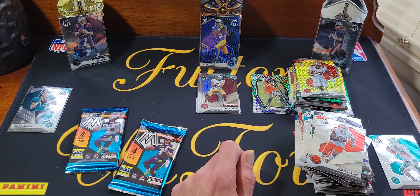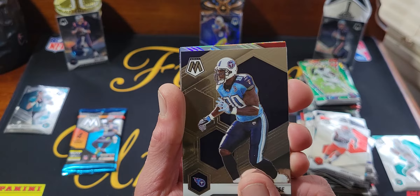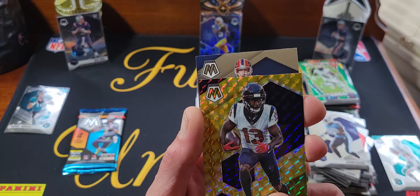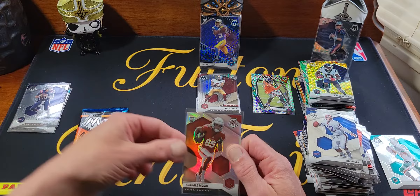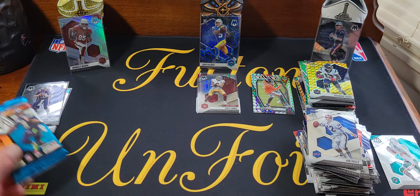Getting close to the end here, it's been fun opening all this Mosaic. We really need something — it's a rookie, it's a Cardinal — Rondale Moore! Nice, so that's a good one, we'll take that. Yellow is Brandin Cooks and Jim Kelly. The Rondale is going to take the debut back, probably going to put the Trevor up there, but we'll put the silver Rondale. Last pack — can we get some mojo?